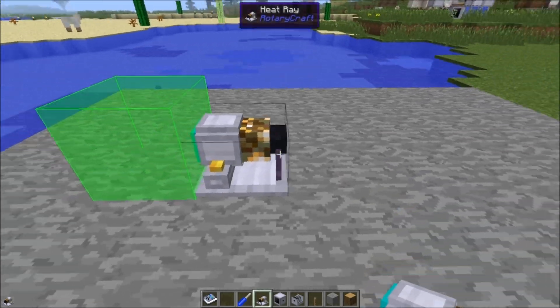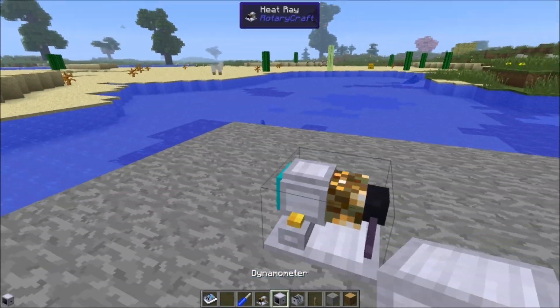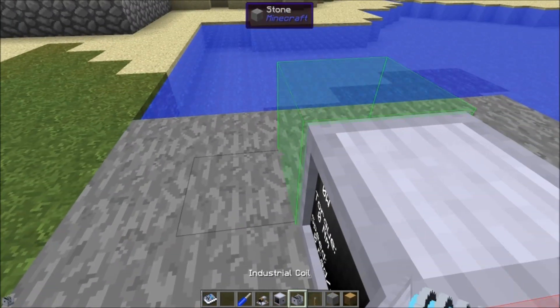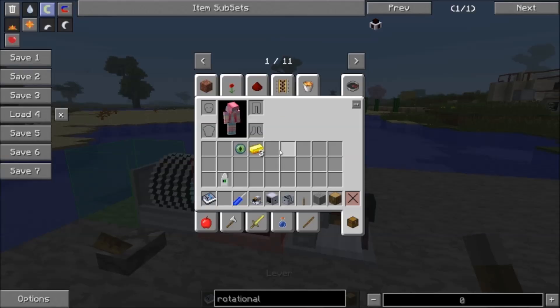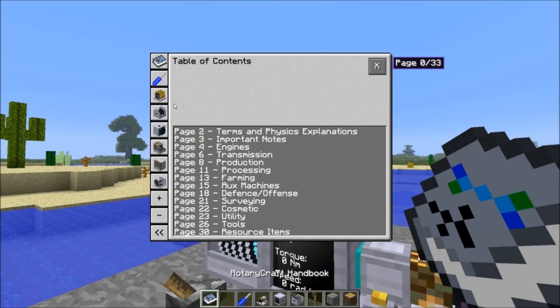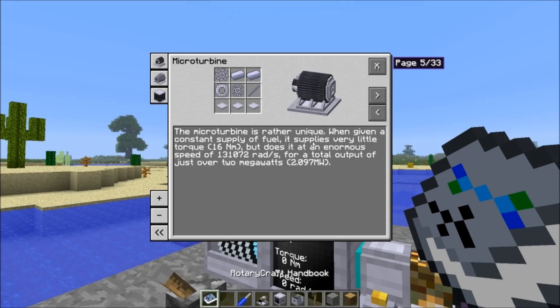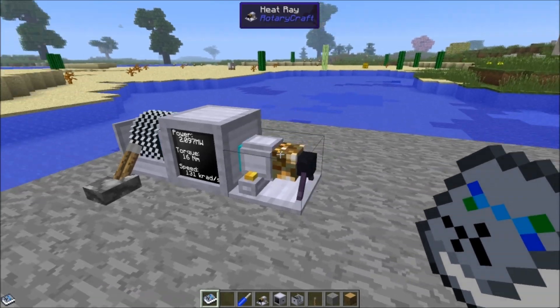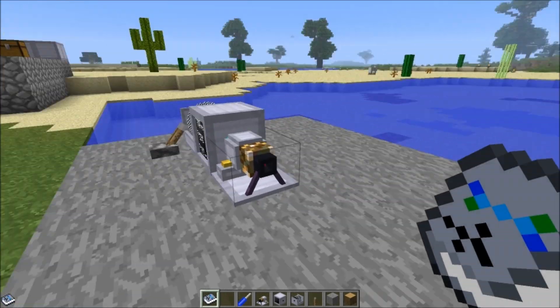And this is the heat ray — it looks pretty darn cool. To use the heat ray, we have to put power in the back. Let me just pop down a dynamometer, and we'll use our creative coil to give it the power it needs. The heat ray requires 2.097 megawatts, and that is the output of a microturbine. So the microturbine is probably the easiest way to power the heat ray — 16 newton meters at 131,072 radians per second.